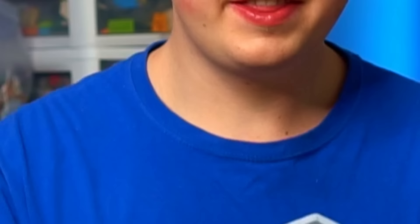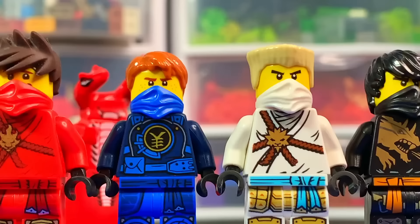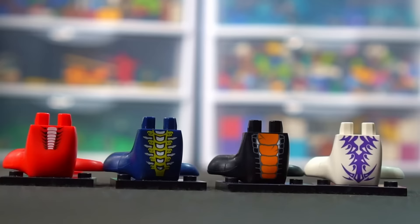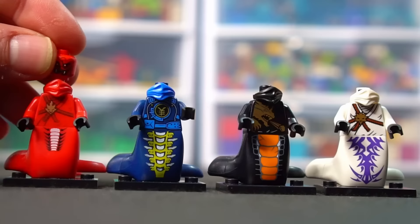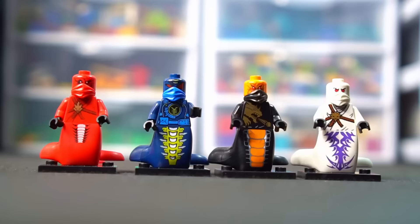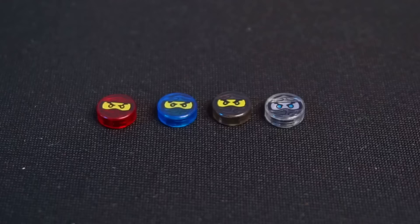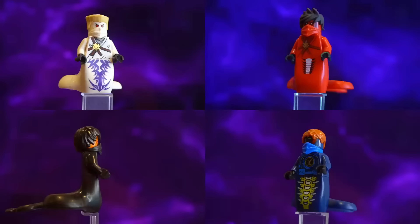These last minifigures in this video are going to be terrifying. We have the four ninja that each got bitten by snakes. I got the fang parent, hypnobride, constricti, and bleached pythor. Then I added ninja bodies on top of all of them, and super creepy looking snake faces that Lego probably should have never made, and the ninja's hair on top of them. But to give them an even more snake effect, they have to have their stats. On a cursed level, I'd probably give them a 90.